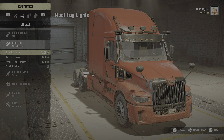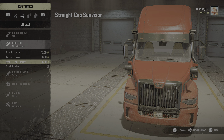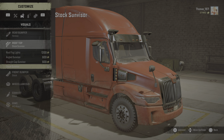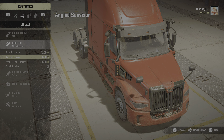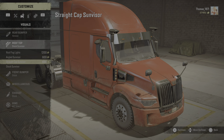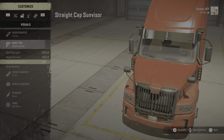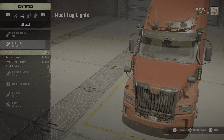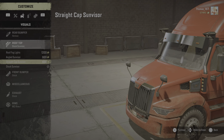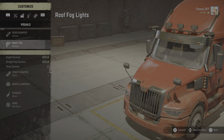Roof fog lights. Angled sun visor. And straight cap sun visor. Let's check them again. Stock, straight cap, angled, or roof. I'm not sure. We're going to buy this one — the most expensive one with the fog lights on.